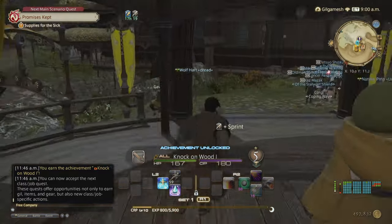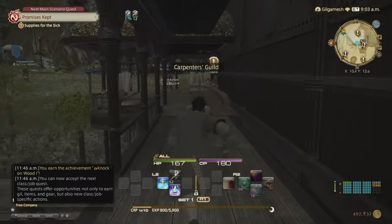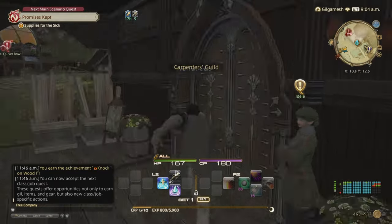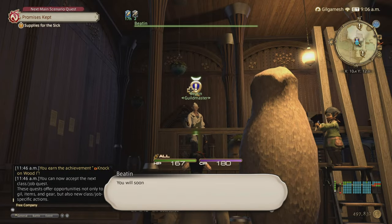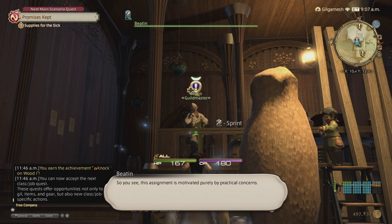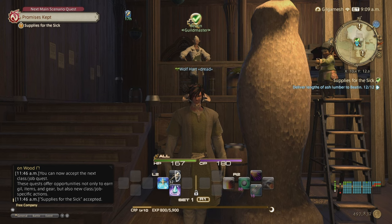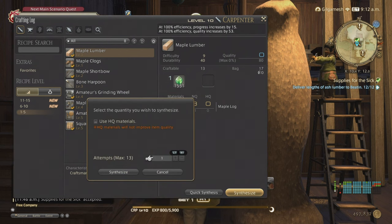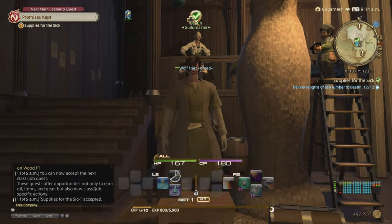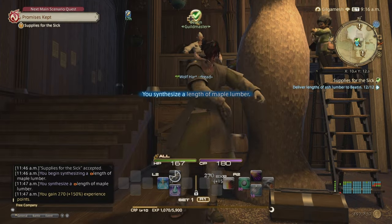At level 10 you also get the ability to Quick Synthesis, which gives you less experience for faster crafting, but you don't control your character so high quality will come at random. Our next quest is 12 ash lumbers. When you go to an item you can choose Quick Synthesis, use high quality materials, and pick how many you want to make. You only want to use Quick Synthesis when you want to mass produce a bunch of materials.